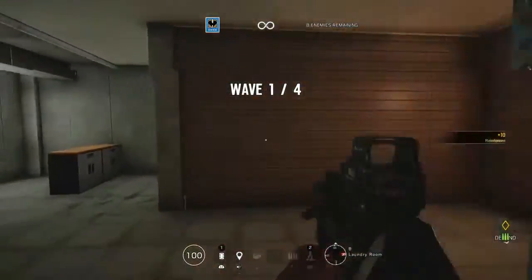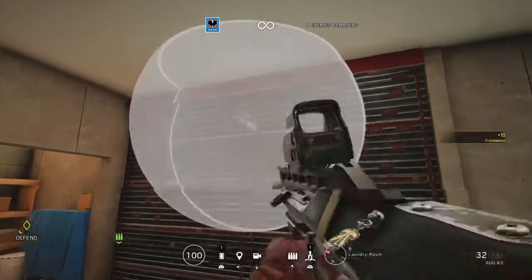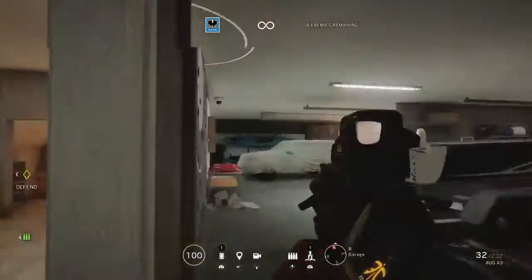Each operator has their own ability. Kai's ability lets him electrify the walls, which makes it even harder for enemies to penetrate them.